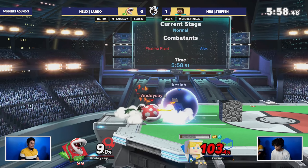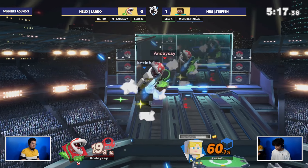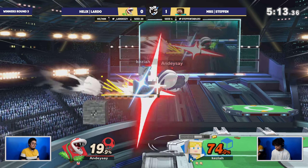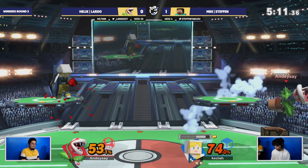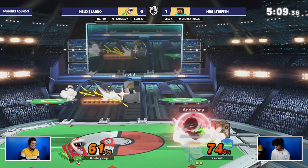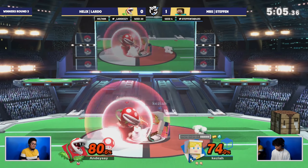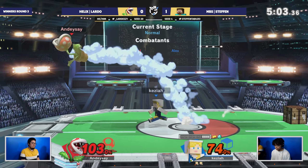Very dangerous situation. Reading the air dodge — diamond F smash — that is going to take it. Solid stock lead here, 60% off that combo. And an anvil to break it immediately. A couple of minecarts — minecarts doing extra right there. That's just like a mentality breaker. Can I stop getting hit by this thing?